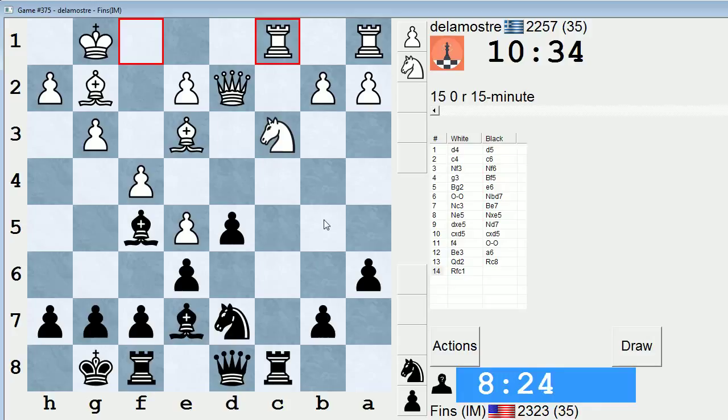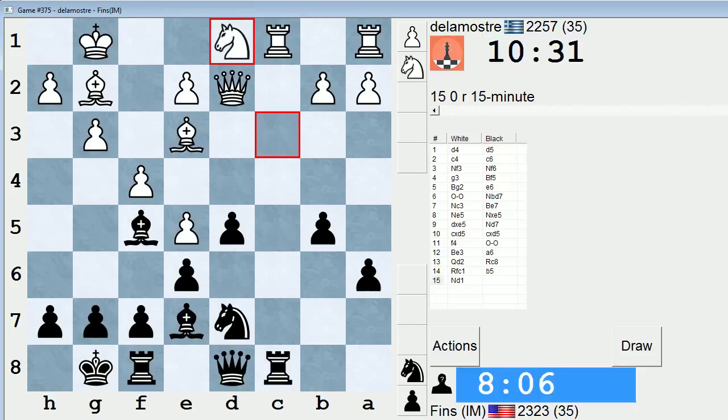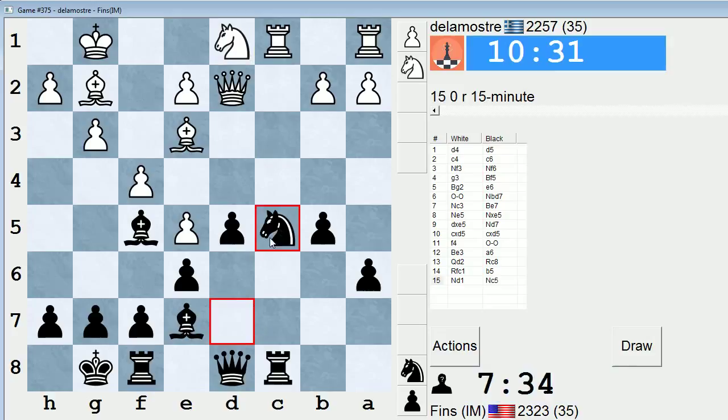Maybe b5 straight away. It is desirable to get the pawn up there. Let's go b5 — I don't want to burn too much time on this decision. Knight d1, played right away. That move seems awkward to me — his idea might just be to swap a bunch of stuff down the file. Okay, now I'm thinking about adjusting my plan. Since knight b6, he can play rook takes c8, and I wouldn't be able to take with the queen because he has bishop takes b6. So now I'm thinking send the knight in through c5 — I'm trying to get to e4. Let's do that.